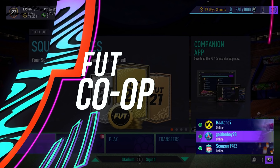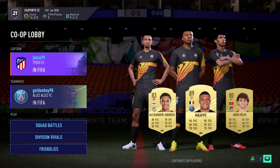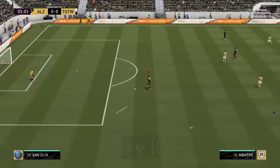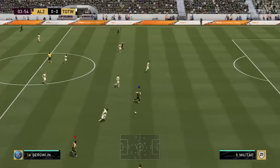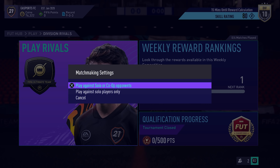FUT Co-op: this year EA are going with a social experience and increasing the ability to have friends in every game mode. You can play Division Rivals with your friends or even random teammates online while searching for a match in Ultimate Team, and select whether you want to search against co-op players or solos. This might completely change the way you play Ultimate Team, because only one of your friends needs to focus on squad building and you can get rewards on one account. So you don't have to worry about your own account and you can try different players.